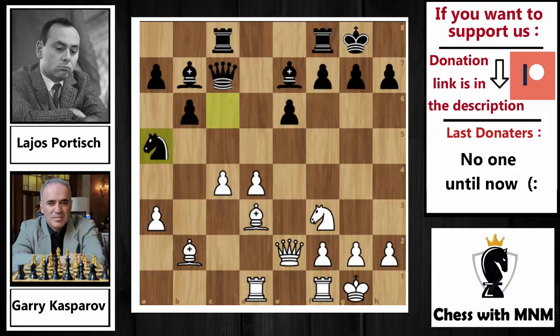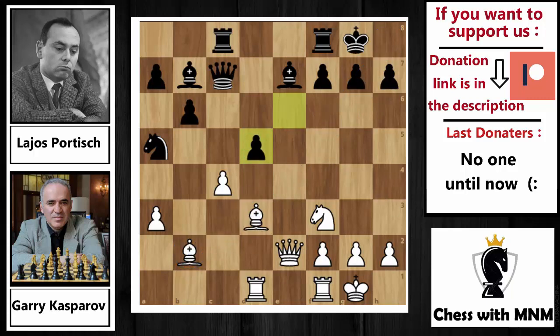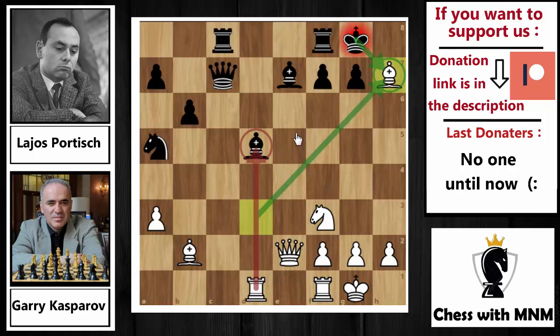Kasparov responded with d5 — it seems like a pawn sacrifice but it's not actually. The first idea of this move is opening the diagonals for the pair of bishops, the monsters on b2 and d3. The other idea is that after e capture on d5, c capture on d5, bishop capture on d5, the plan is bishop capture on h7. If you capture the bishop on h7, Kasparov will take back his piece and also gain a pawn.